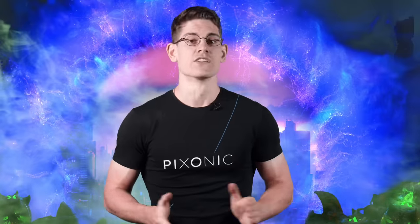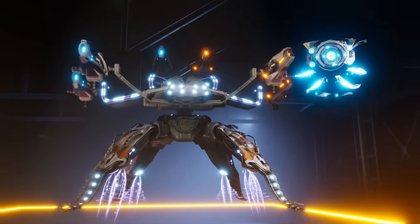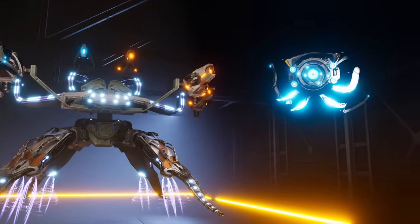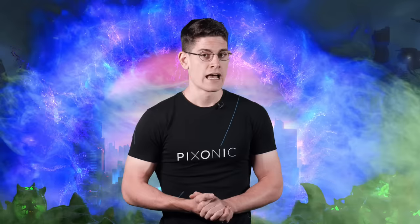Hull durability, however, is not what Dagon is known for. This is where the new drone comes in. Seeker provides Dagon with the quantum radar and protects it by imposing negative status effects on attacking enemy robots. All nearby attackers will be affected by suppression, and all the snipers will be blinded.